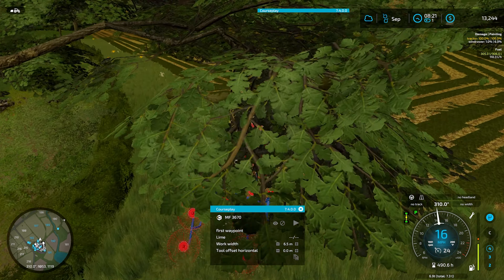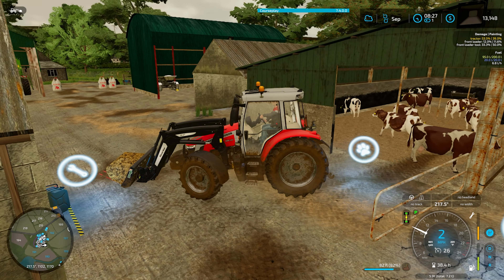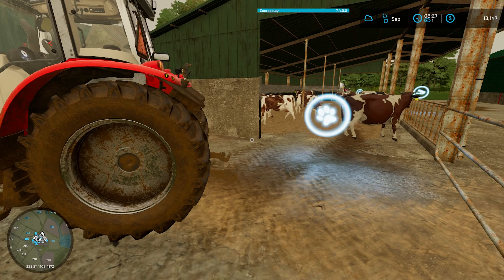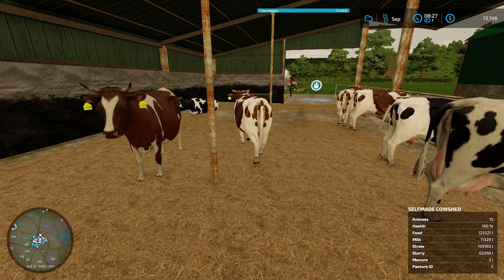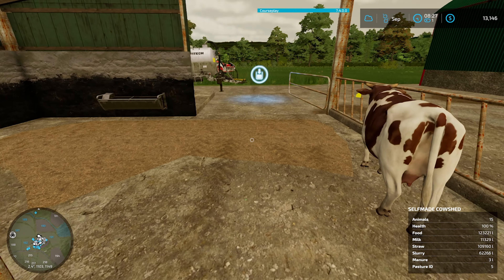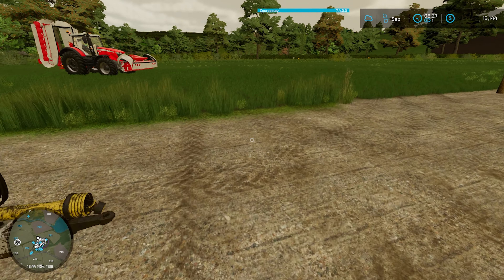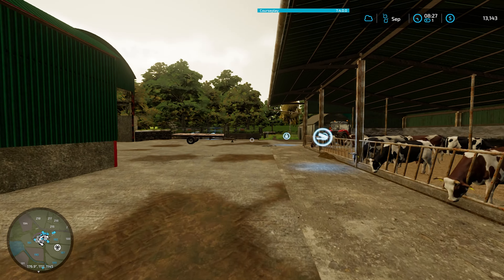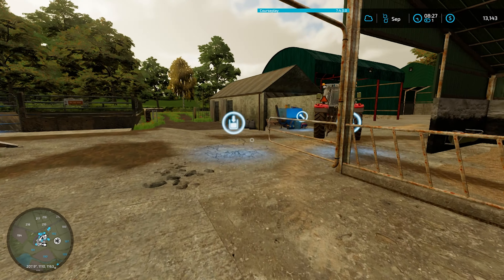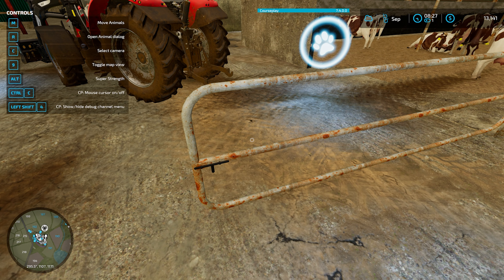Let's go ahead and start this up. Got the last load of manure here on the forks right now. Let's close up the gates. Three liters of manure — if that three liters goes up, that tells me it's not going into the silo over here. Maybe it does. I thought I closed this — how do I close this? There it goes.